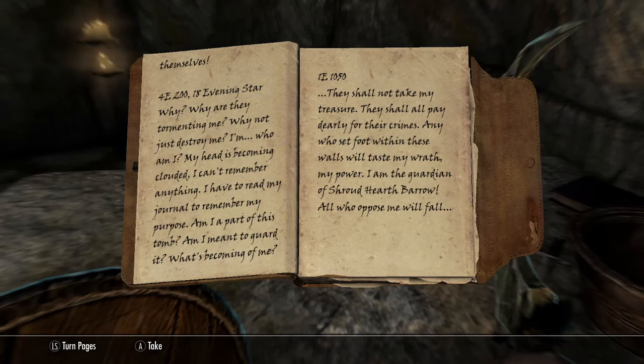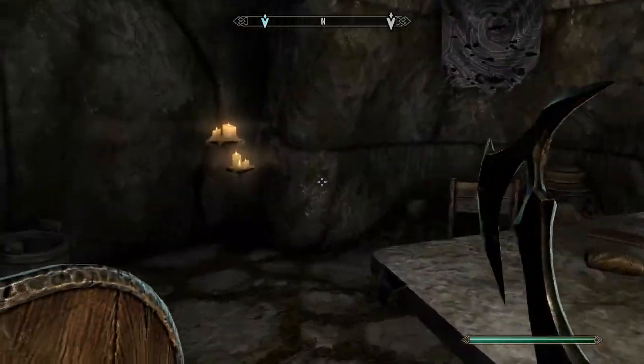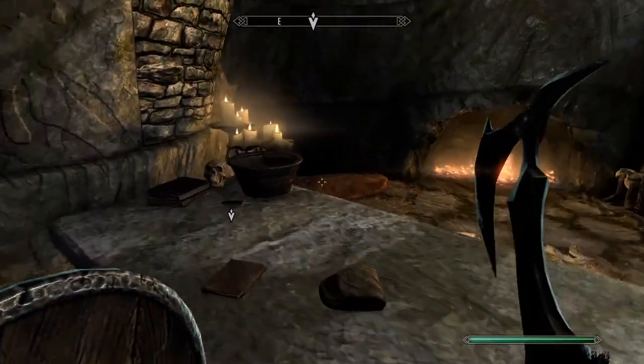He's been here for half a year. "It must be the people of Iverstead — they must be on to my ruse and they're toying with me. They want to find the burial chamber on their own and keep the riches for themselves." So he's starting to go a little bit crazy. "Why are they tormenting me? My head is becoming clouded. I can't remember anything. I have to read the journal just to remember my purpose. Am I part of this tomb? Am I meant to guard it? They shall not take my treasure. I am the guardian of Shroudhearth Barrow. All who oppose me will fall." So he's completely forgot his purpose.